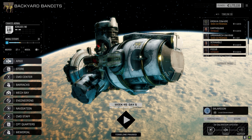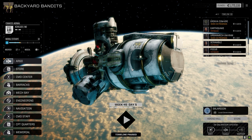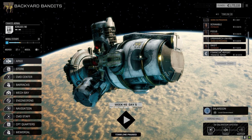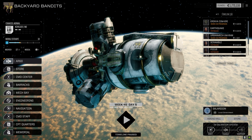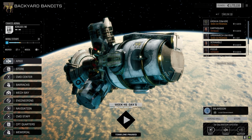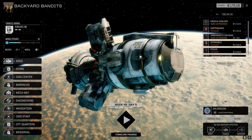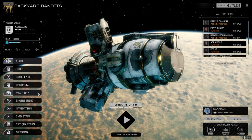Welcome back to the channel, another episode of Backyard Bandits. We're picking up where we left off after last episode — the Urban Mechs went in, did some damage, and came back with some nice loot. We've got 1.7 million now. I sold a couple of extra 265 cores and sold the XL engine for the 325,000 it was worth, just to get some C-bills.